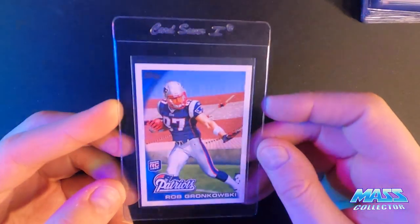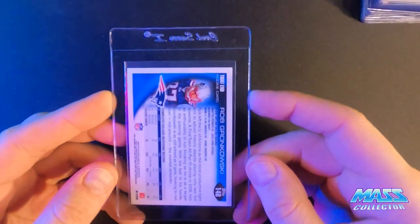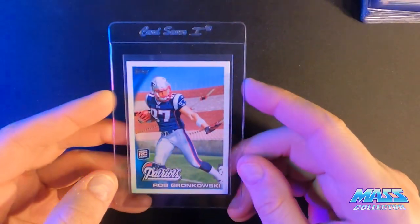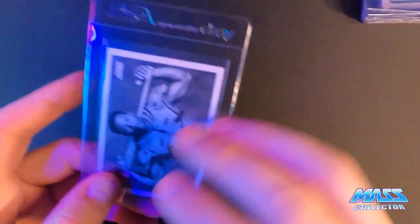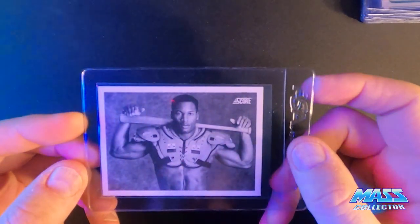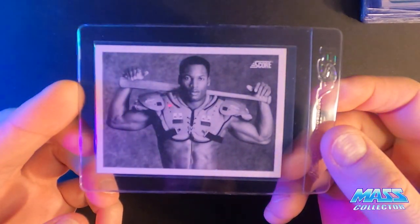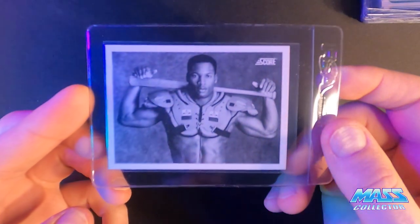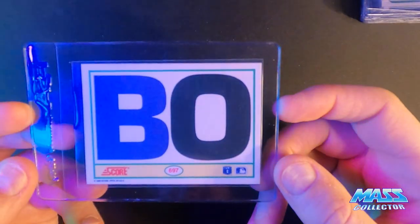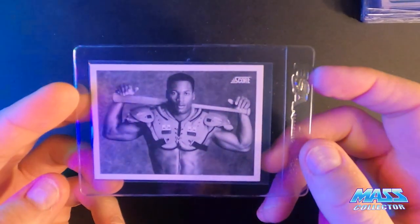Gronk Topps — pretty nice, centered pretty much perfectly, no issues on the surface. It's the only Gronk card I even have; I think I bought it when he came out of retirement. This is the nicest Bo Jackson '90 Score that I have, so I'm gonna send this one in. Love this card — I think it's definitely got a possible 10 on it, not much wrong with it.